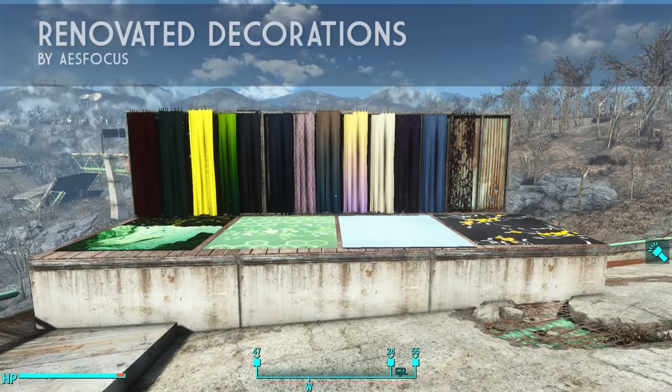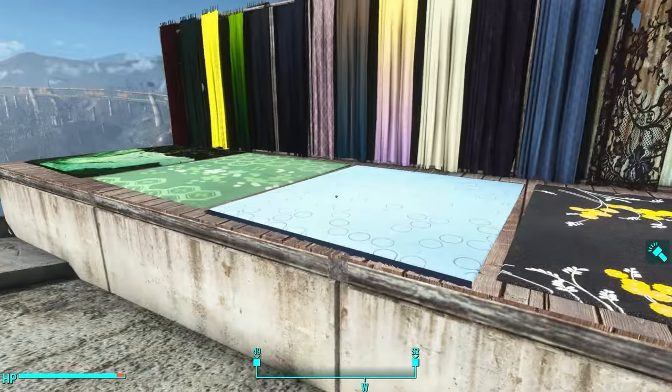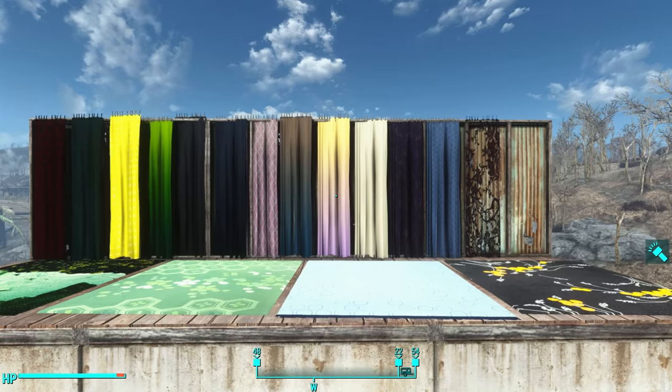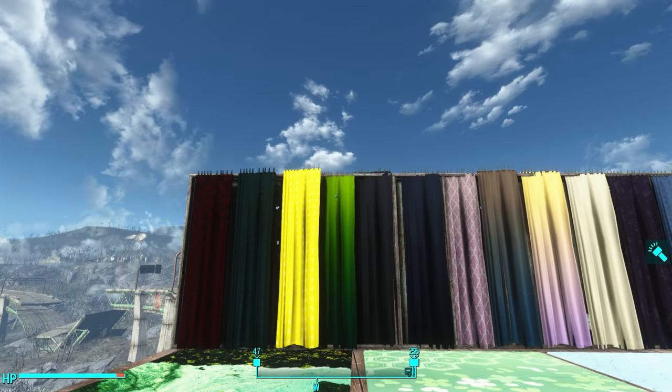Last up is Renovated Decorations by Ice Focus. This mod adds 19 new rugs and carpets and 20 new curtains. What's unique about this mod is that many of the curtains have gradients, so they're multicolored from top to bottom, like that one and that one.